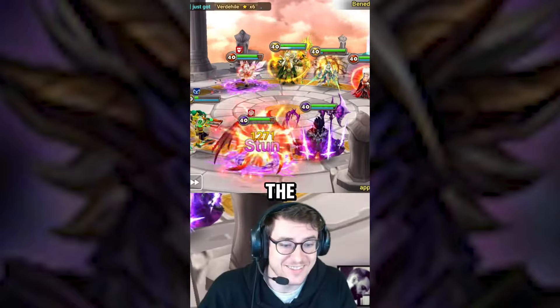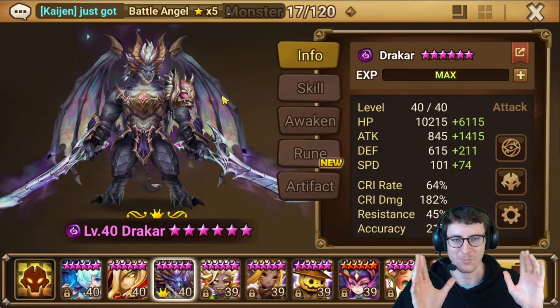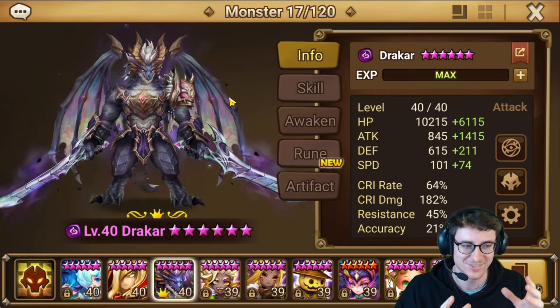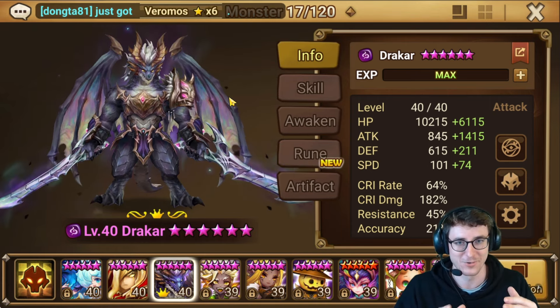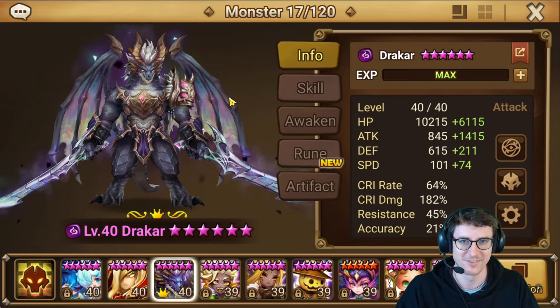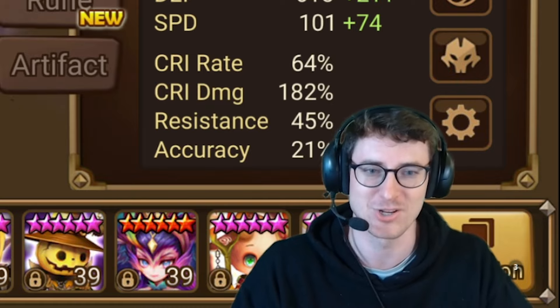And she gets the stun, and she gets the stun, and she gets another... Dude! It might not be like the actual best unit in the game right now, but just the kit, and combining that with the fact that it's just got released — pretty much nobody knows how to fight against it — is like one of the best combinations and probably one of the most fun I've ever had in Summoner's War. I really wish that all of you guys get a new LD Nat5 when they just got released.